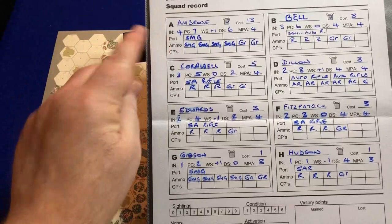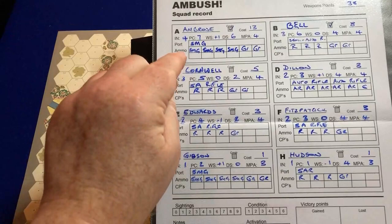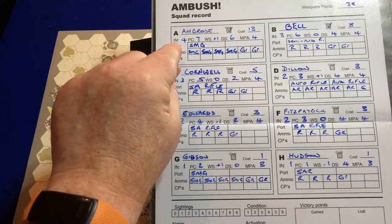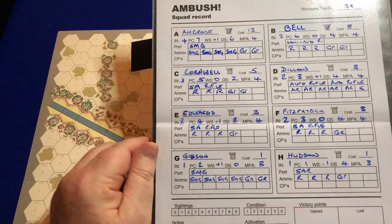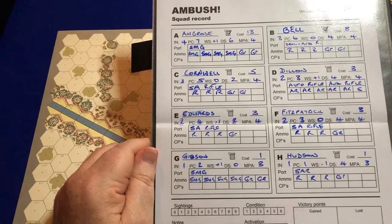We start off with the squad leader - I'm going to make him a sergeant, so it's Sergeant Ambrose. Then we've got Corporal Bell, the other commander. The squad has two commanders, so we can split into two half-squads effectively. The different bits of information on the cards: we've got name, cost, and commander marking. Then we've got various ratings: initiative, PC's perception, weapon skill, trial skill, and movement point allowance. The weapon skill will be added to or subtracted from the actual attack rolls. Sergeant Ambrose has a weapon skill of plus one, Corporal Bell has zero, and Edwards has minus one.